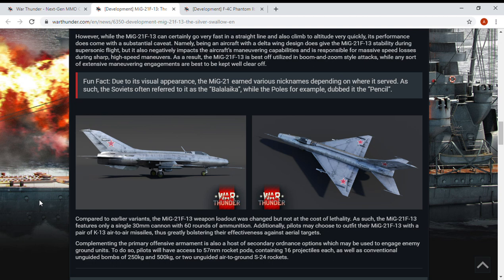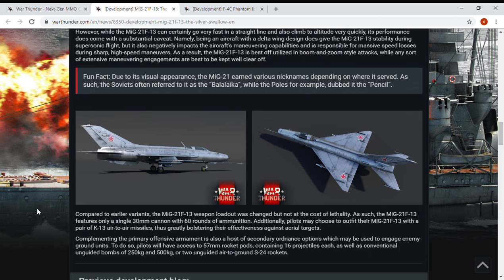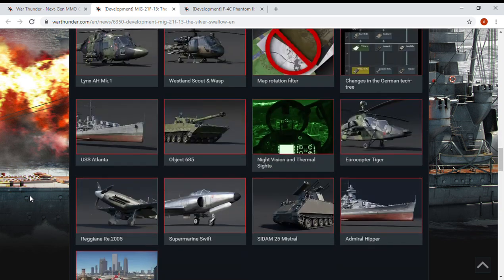Additionally, pilots may choose to outfit their MiG-21 F-13 with a pair of K-13 air-to-air missiles, greatly bolstering effectiveness against aerial targets. Complementing the primary offensive armament, there's also a host of secondary options for engaging enemy ground units: 57mm rocket pods containing 16 projectiles each, conventional unguided bombs of 250 and 500 kilograms, or two air-to-ground S-24 rockets.